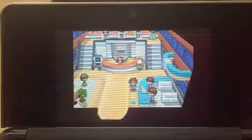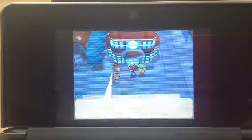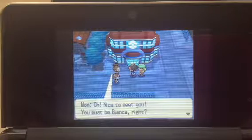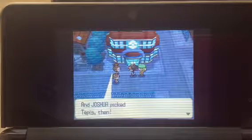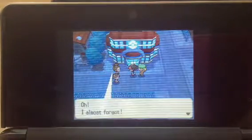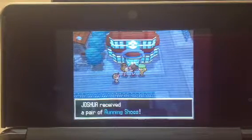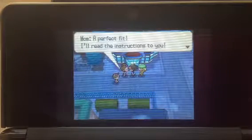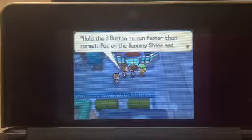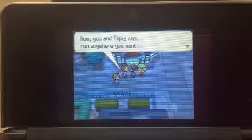Follow me. Mom — oh, nice to meet you. You must be Bianca, right? And Joshua picked Tepig. Hee hee, looking good. Oh, I almost forgot — here, take these. They're running shoes. Finally! I love running shoes. A perfect fit. I'll read the instructions to you. Hold the B button to run faster than normal. Put the running shoes on and race around to your heart's content. Now you and Tepig can run anywhere you want.